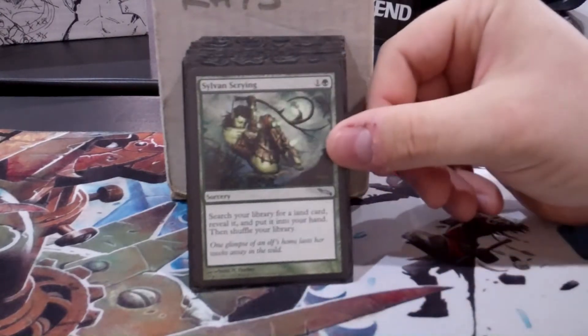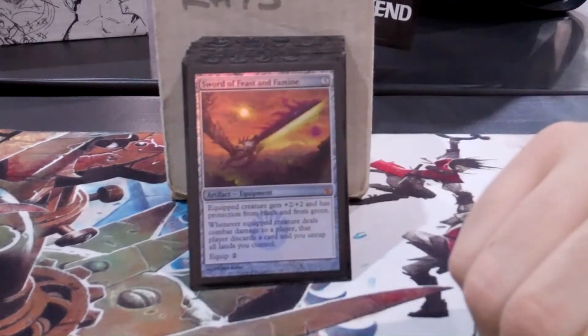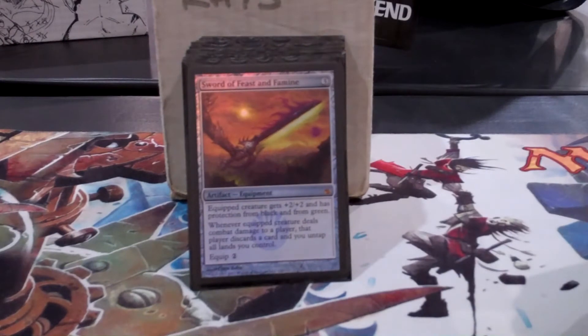Little tutors. Sword of Feast and Famine is something I picked up at the release weekend, the foil version. I immediately knew that with all the green decks in Commander I would be untapping, and that seems like a pretty good deal with Rhys — double tokens, then tap all of them and then do other stuff. I've been doing that before Cobblade made it popular.